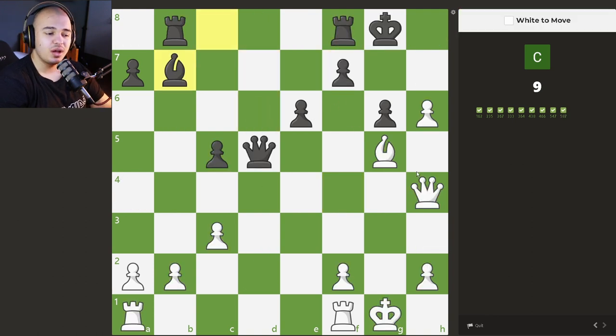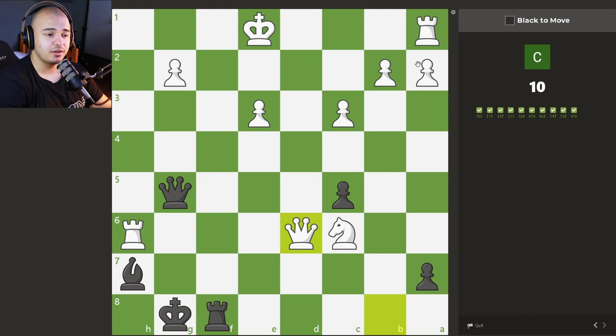This one is a bit tougher because we don't have a clear way to check the king with the queen. We also have to see what our opponent wants, which is to checkmate us — we're getting checkmated on the next move if we don't act fast. The only check we have is with this pawn. Check — and the puzzle stops there.